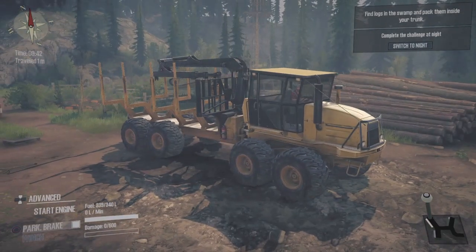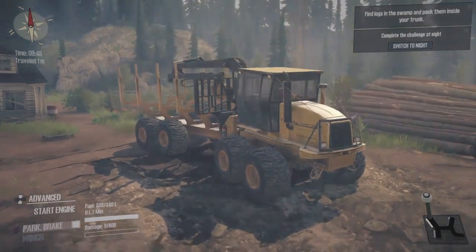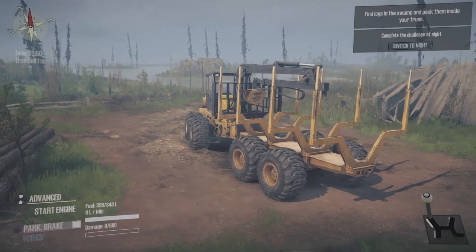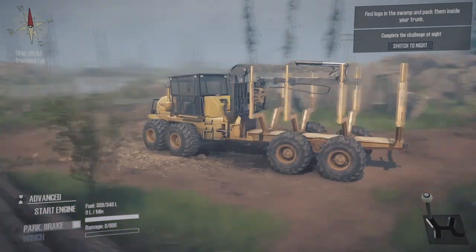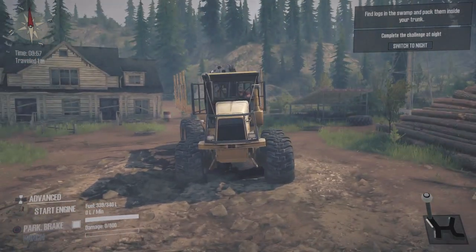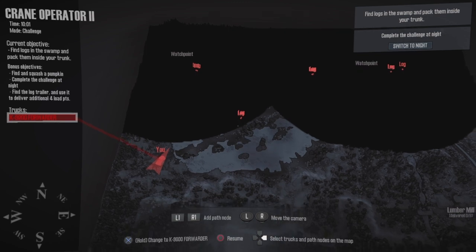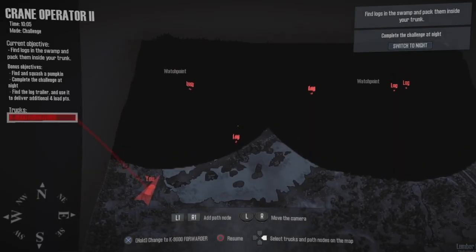If you guys know what vehicle this is in real life — I don't know if it's a Wildcat or a Cat, like a Caterpillar type thing — you guys know what I'm talking about. Basically the whole purpose of this challenge is right there in the top right corner: find logs in the swamp and pack them inside your trunk. We're gonna use the crane in the back to pick them up and put them in the so-called trunk.